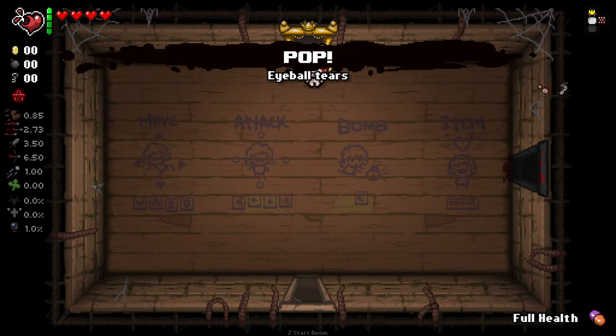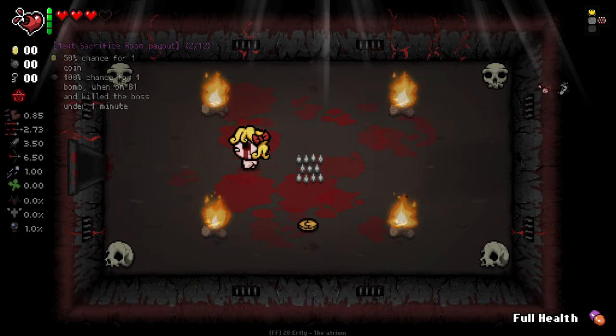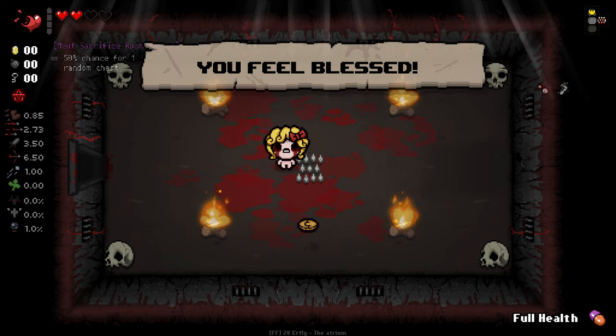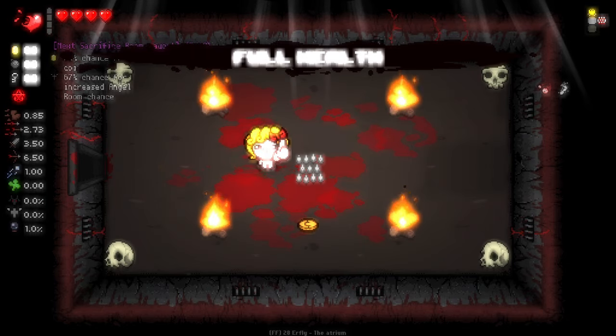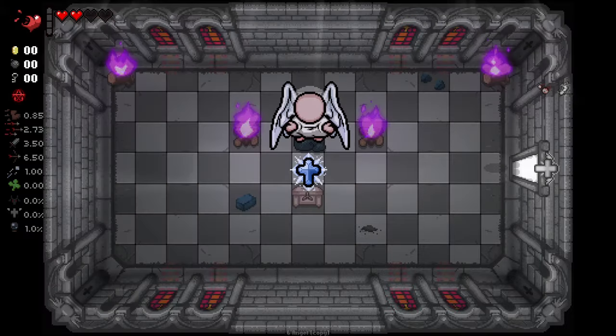We start with Pop and we got a Sack Room. We're playing Maggie. See if we get anything spicy. Random devil deal items coming at us seems pretty goddamn useful to me, so I'm hoping we can see some cool stuff off the back of that.